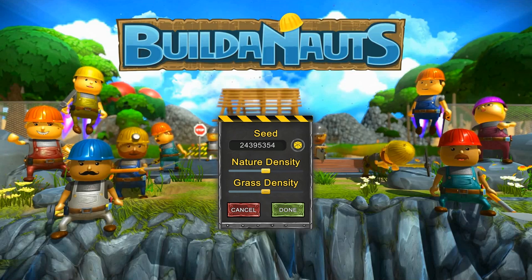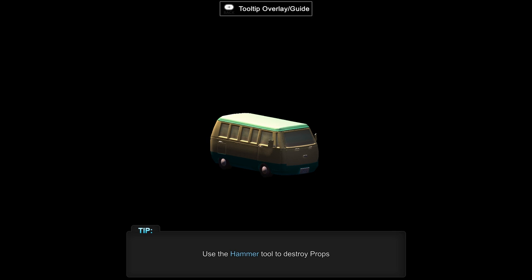We have options here. Nature density, grass — I think I'm going to go with the standard here because I don't know why I wouldn't.